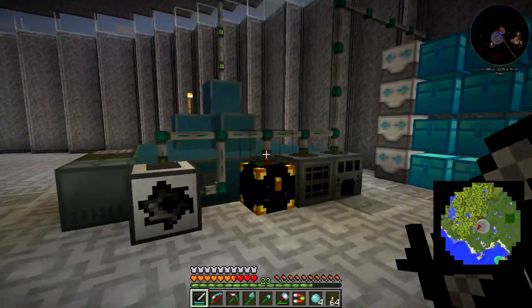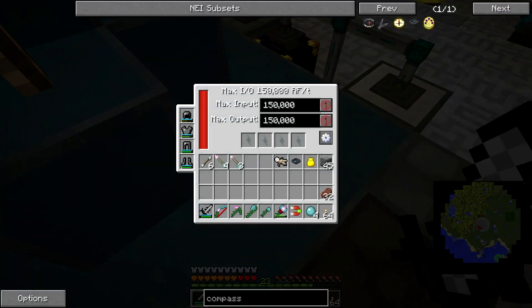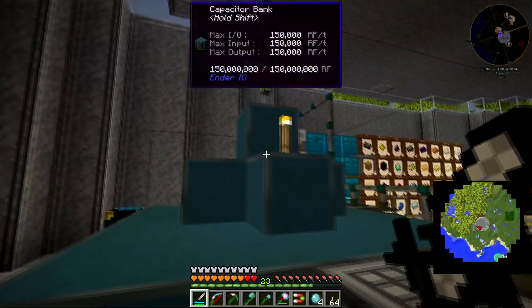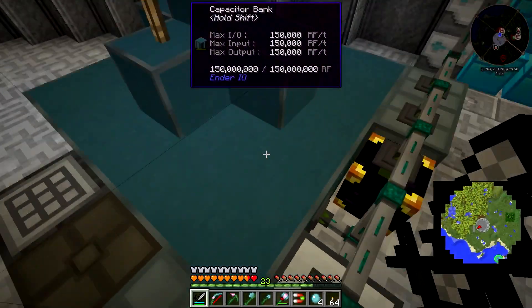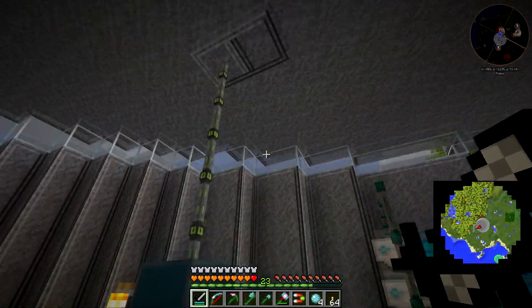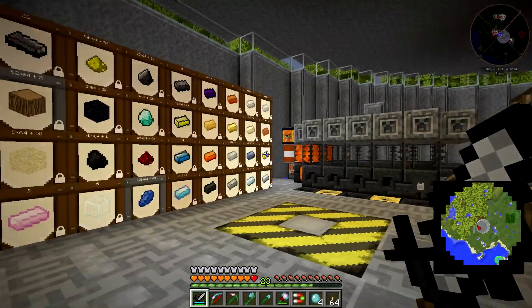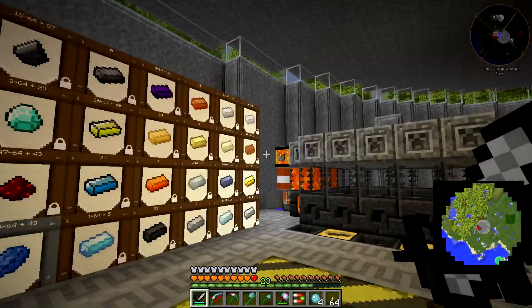Alright, what we have accomplished so far - check this out. We have been building our capacitor up: 150 million RF, and it's full. I love multi-blocks. This is a multi-block structure. We can make it any size or shape we want, and we're going to try and see if we can make it bigger and bigger and bigger. It'll just be like the Energizer bunny, it'll just keep going and going and going.